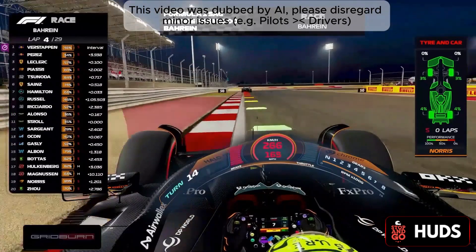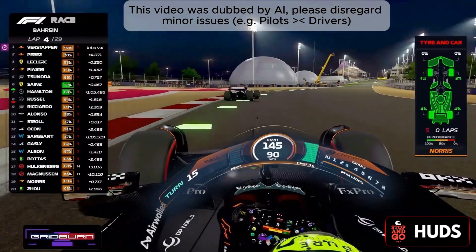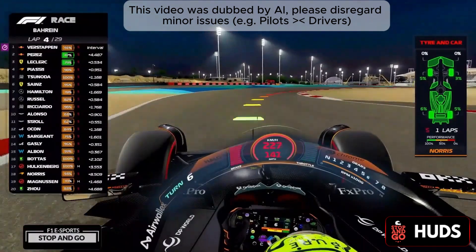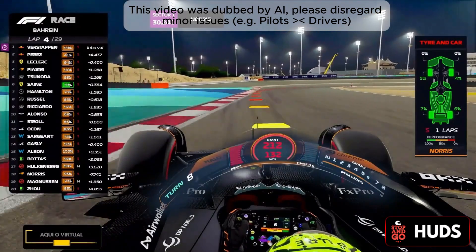Speaking of pilot names, the full name is displayed on the left. This is one version — you receive both versions. On the right side, that little black space next to the header of the race, you can put your logo there, or a QR code.